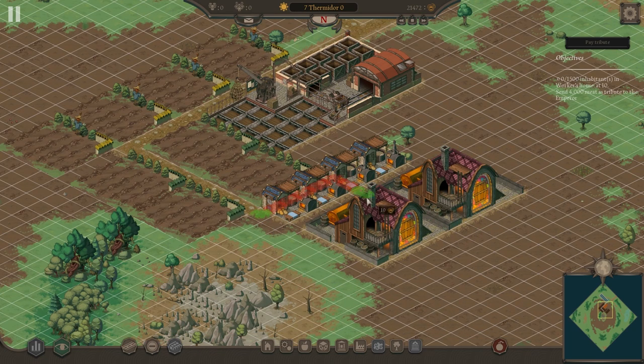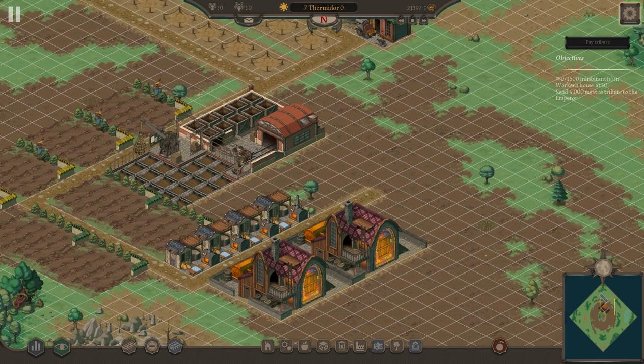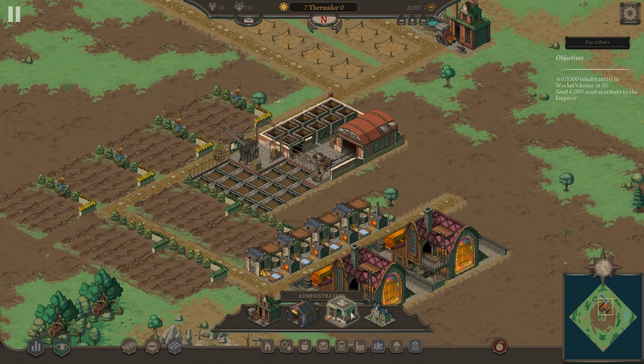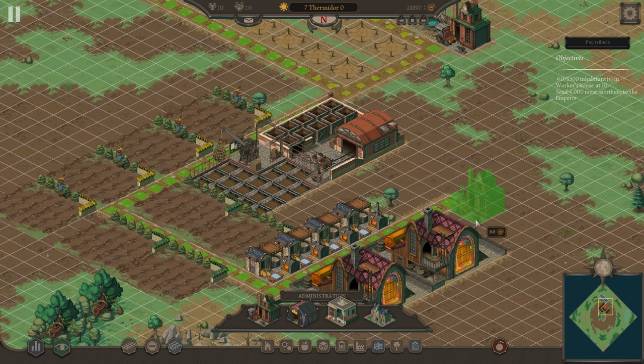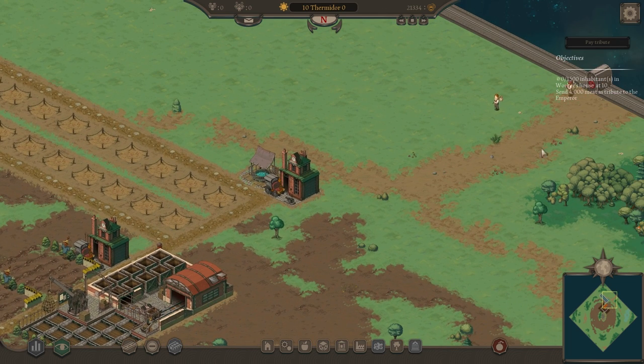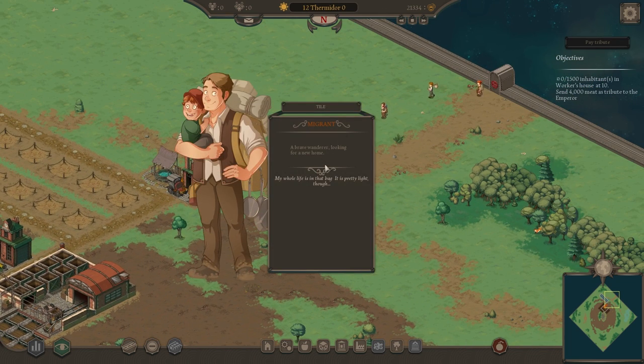I'll extend the road down this way and put down a maintenance building to cover all that area. You can see the walk path clearly. Let's play the game — all the buildings are set down. We just have to wait for some people to walk in. Migrants are coming in already.